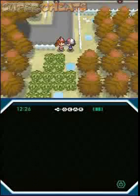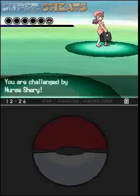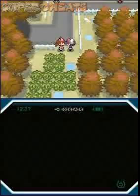This chick right here at the bottom is actually a nurse. You do have to beat her. There's a lot of trainers — I'm not going to show you all the trainers anymore, but pretty much every person is a trainer. Just fight who you want. I'll show you any special ones that maybe have items or special things to get. Beat her Munna and then she'll make your Pokemon healthy after that.